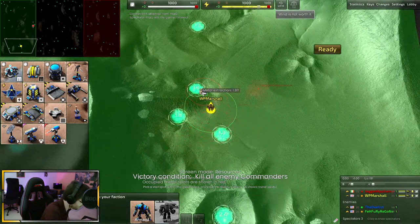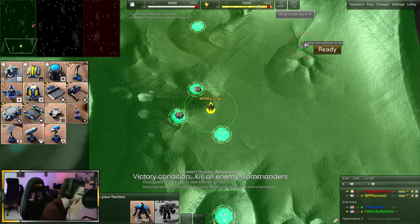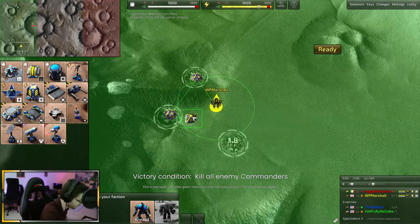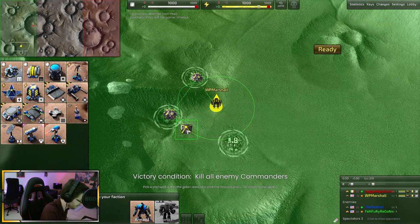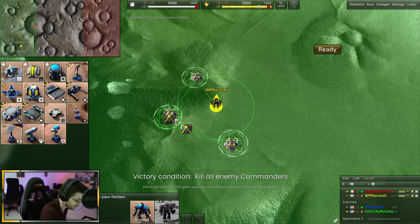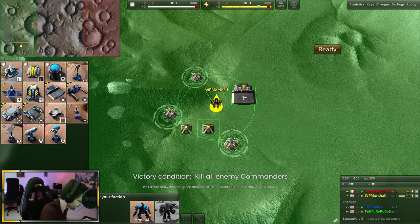I'm gonna go mex, mex, no wind. I want to go mex, mex, solar, then mex lab — so mex, mex, solar, lab. Yeah, get two solars before attempting to build a lab, otherwise you might stall.